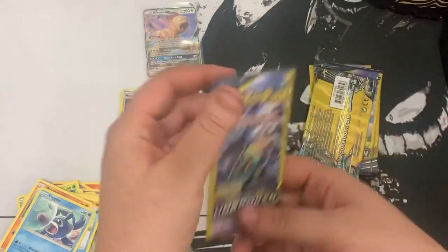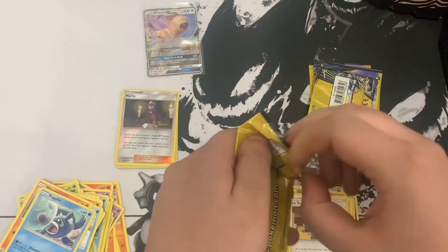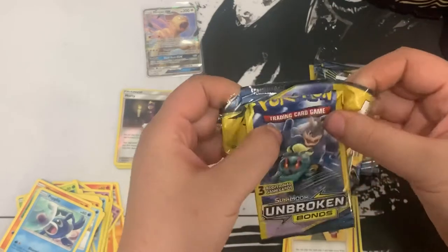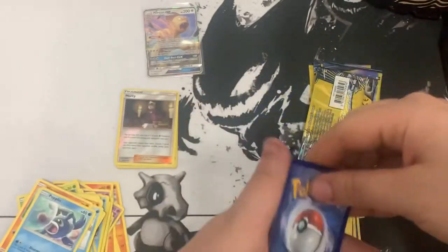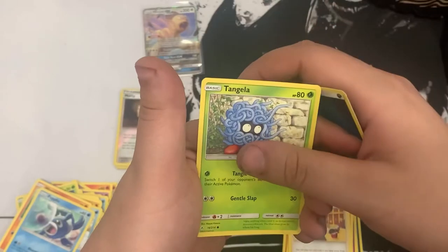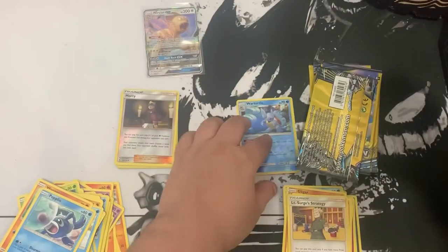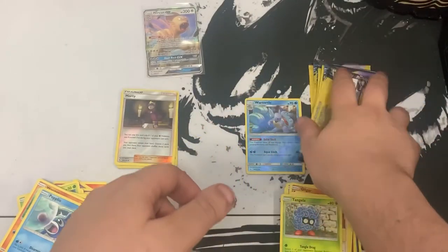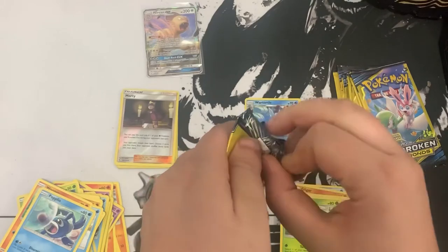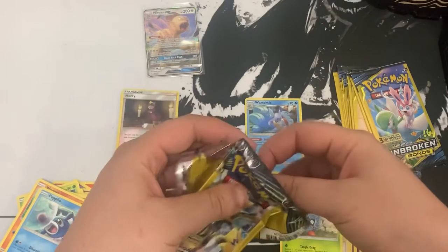Alright - Unbroken Bonds, let's do this the right way. Here we go - one to the front. We got Dark Energy, Tangela, and hey - reverse Wartortle! Okay, there you go, there's a hit. Move these a little more to the side, let's keep it going.